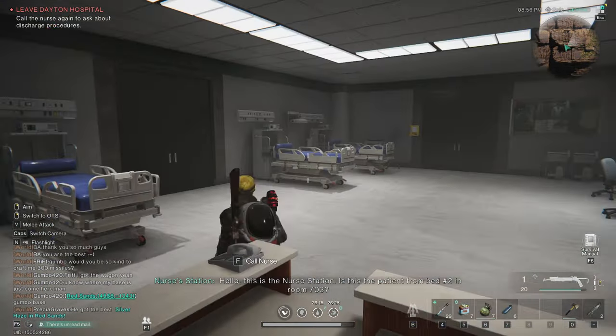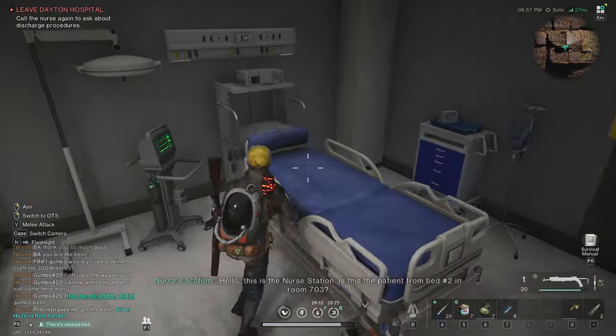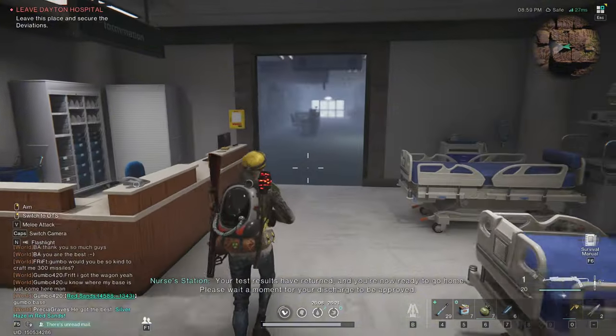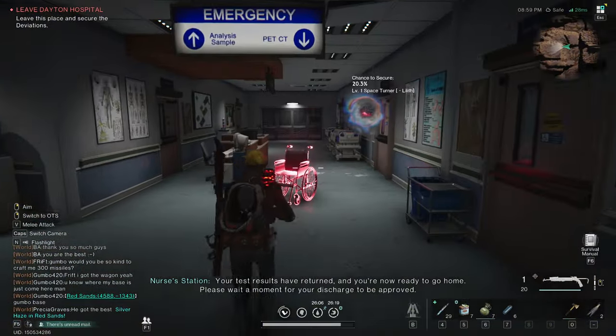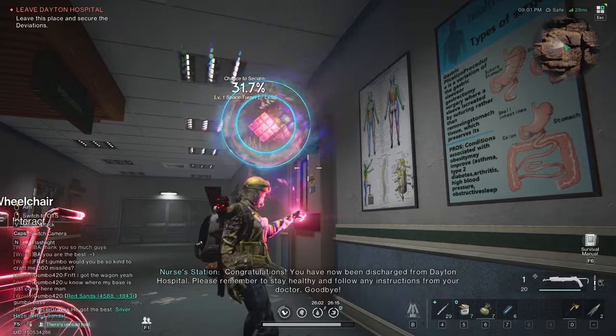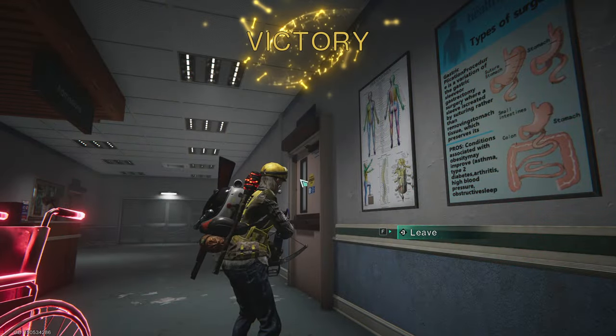After calling the nurse, head to the last and only bed with the heart rate monitor — the way forward will open up. Until now the doors wouldn't have opened, so do as I did. Here we are with our deviation right in front of us. Get ready with the F key and capture it.